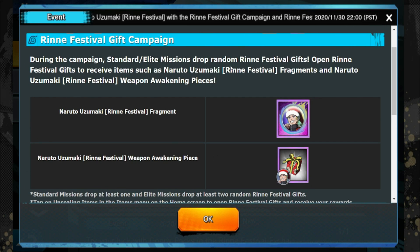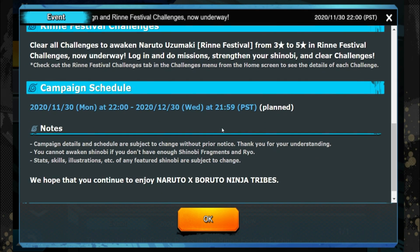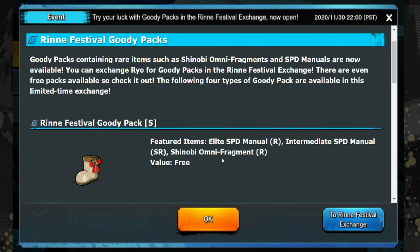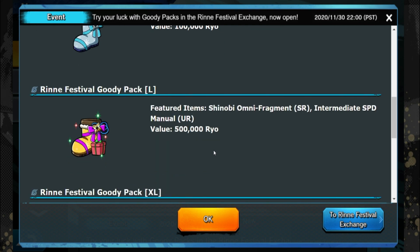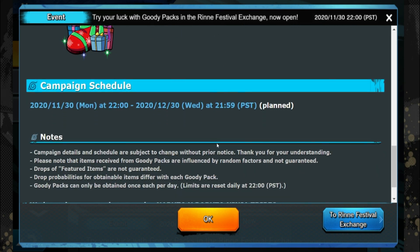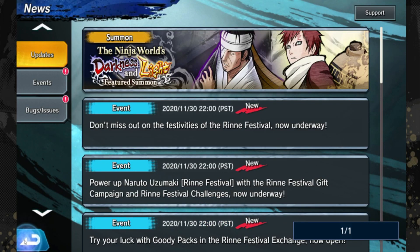You can get Naruto's weapon awakening pieces by doing regular campaign or elite mission campaigns — they'll drop these gifts, and you can use them to level him up. The festival goodies in the marketplace: one is free, one is 100 Ryo (the medium pack gives speed scrolls and a chance for an Omni fragment, RNG-based). The large pack features Shino fragments, SR intermediate speed, manual UR speeds. The last one is worth a million Ryo and gives you a ton more.